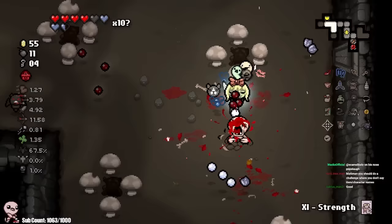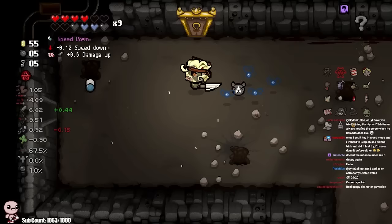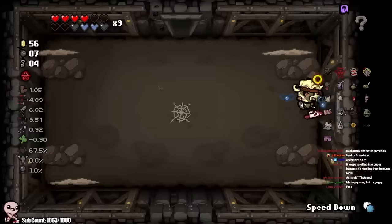Ow — re-rolled. I got 20/20, no reason. That's cool, just give me 20/20. Constantly getting Dead Cat and Guppy. I'm going to keep taking these pills even though I know they're really detrimental — not the speed down though. Reveal this and then move on. I still have Cursed Eye.